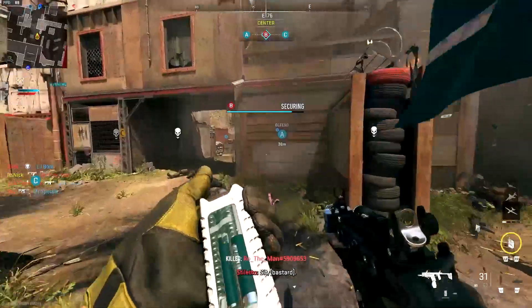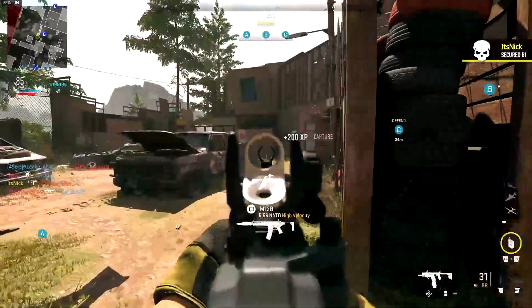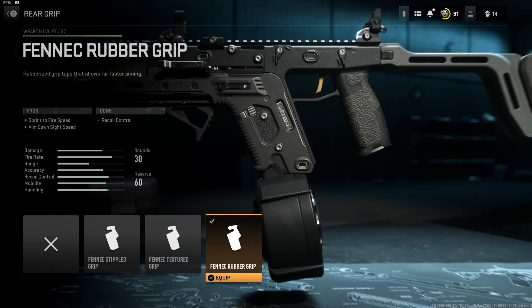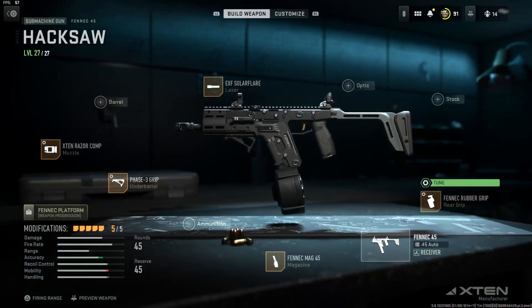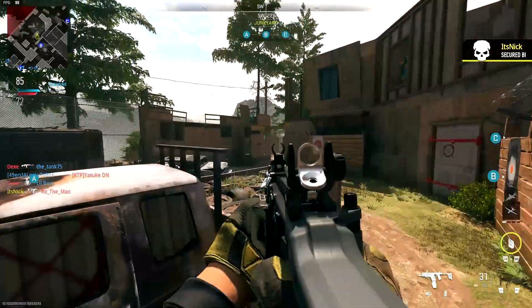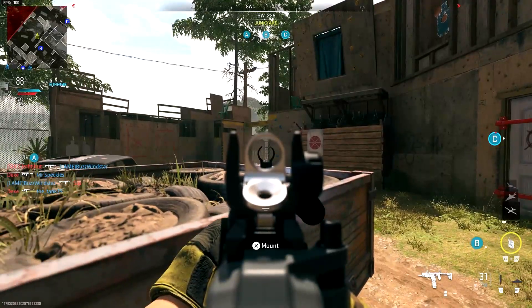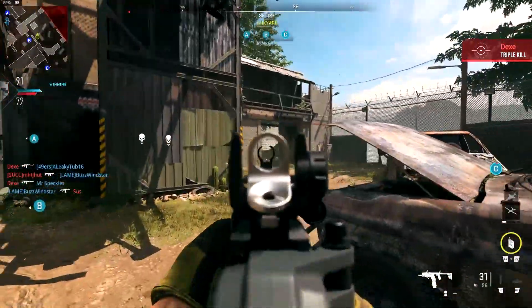For the final attachment we have the Fennec Rubber Grip, which in my opinion is really needed on this class. It gives you sprint-to-fire speed and ADS — you lose some recoil control but it's really not that bad as you saw. For tuning, put ADS to the max and sprint-to-fire speed to the max as well. You don't need to add aiming idle stability or extra recoil settings here.